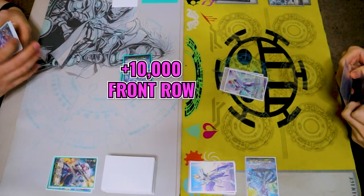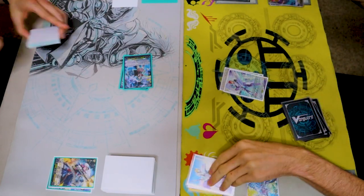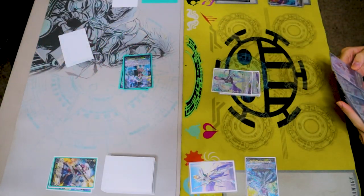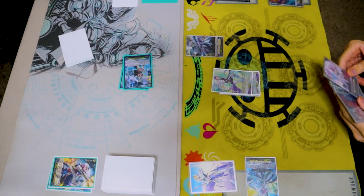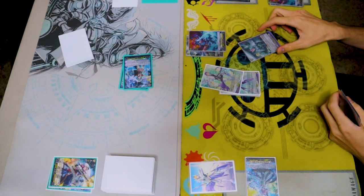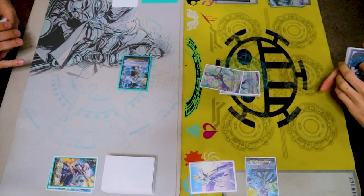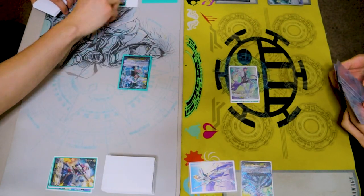Draw for turn. I'll discard Darkstrain. Roid Rooks — one road upon, reveal two grade threes. You can have Facado and Darkstrain. Reveal the top. Why are you so terrible? You have 10. Take it. Front. Nice. Pass.